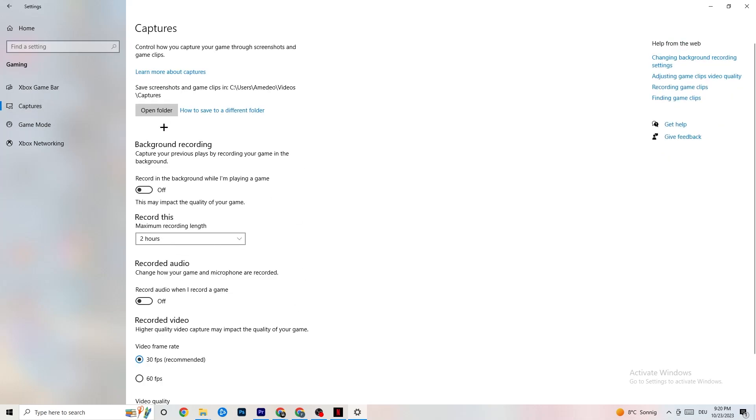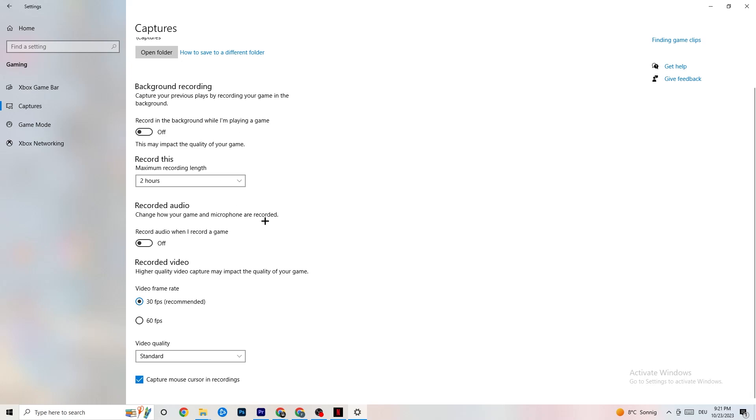Go to Captures, then Background Recording, and find the option 'Record in the background while I'm playing a game' — please turn this off. If this is on, it's no wonder you're having FPS drops, freezing, or stuttering, because recording sucks a lot of performance. Also turn off audio recording. If you want to record, use another program like OBS — do not use Windows for that.